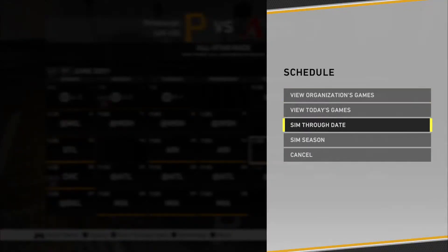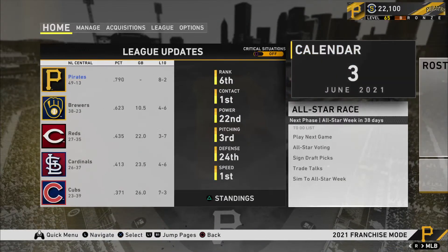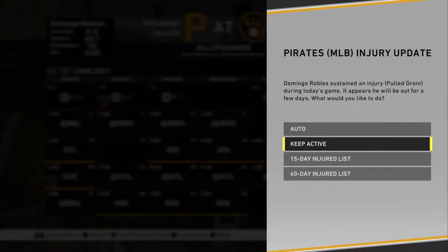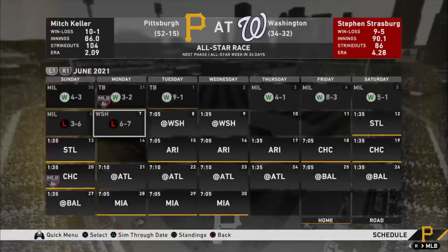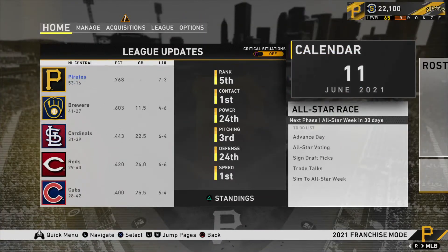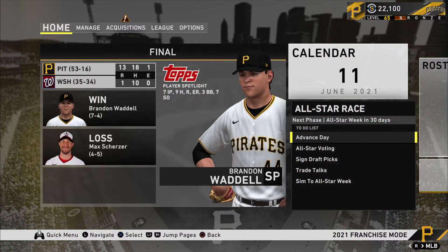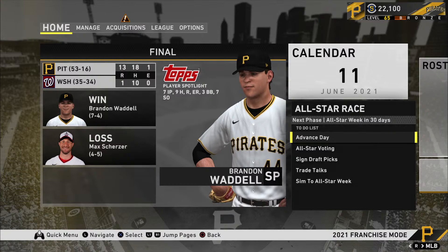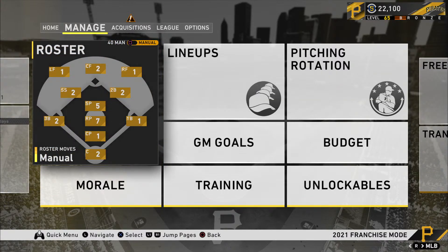Let me go ahead and actually sim forward and show you guys that there's nobody talking in the background. I'll sim through, click auto on stuff — we'll cancel our sim here. Normally this is when you'd get an update; the guy would start talking, saying what went on with teams, who got called up, scores, what pitchers did — a bunch of stuff you don't care about. But guess what — it's not popping up at all.